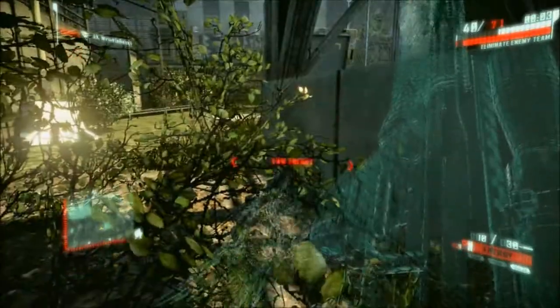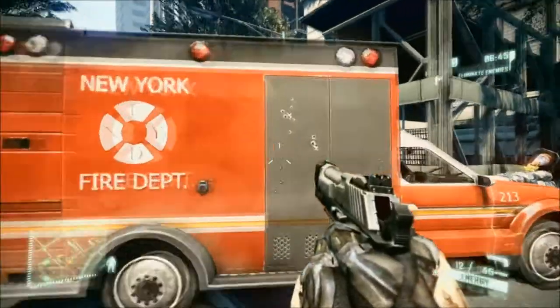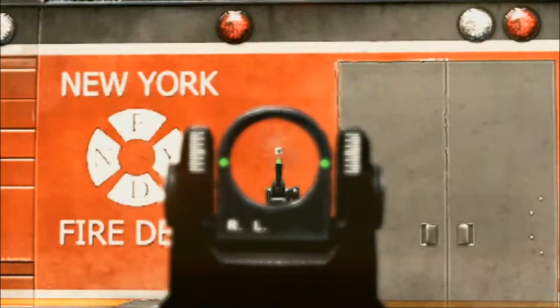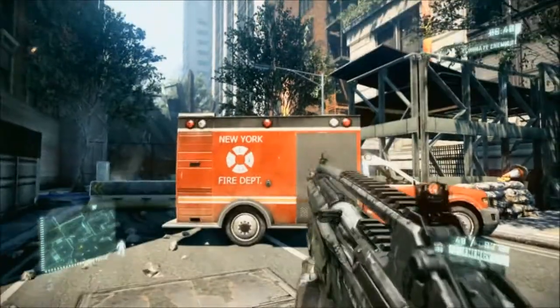Next, use burst fire with most of the weapons. Some weapons are different, but for the most part you want to use burst fire instead of just spraying and not hitting anybody. Also with aiming, you want to aim just a little bit low because the bullets generally hit right above the iron sight, as you can see on the screen right now.